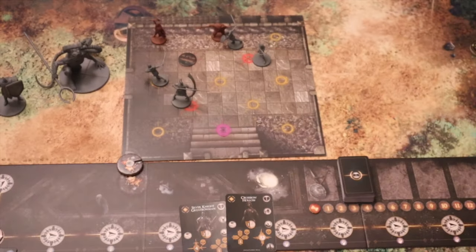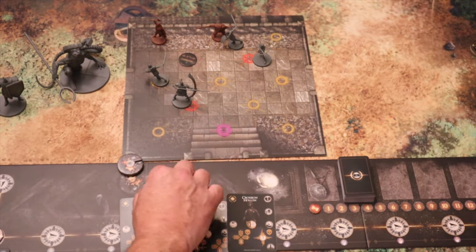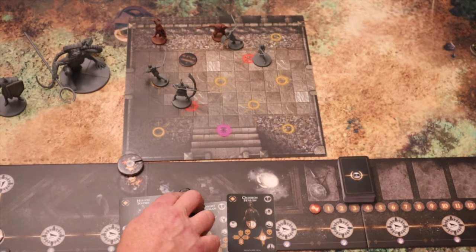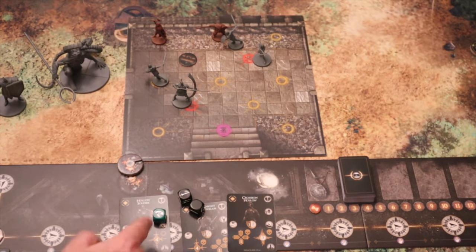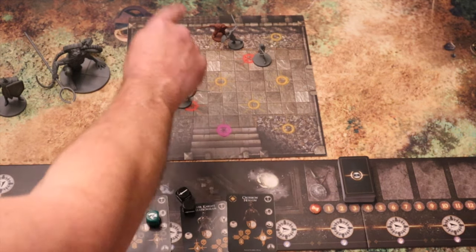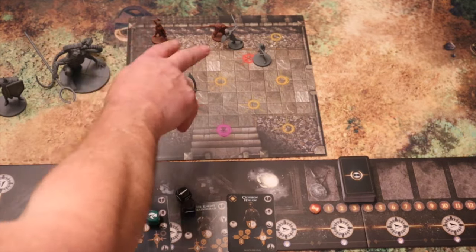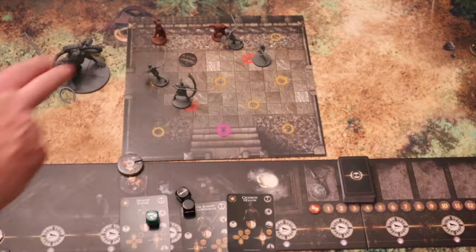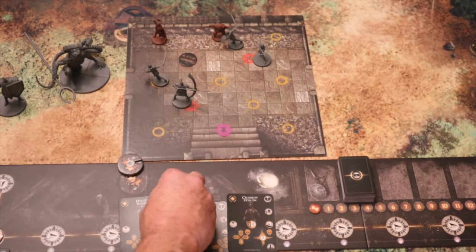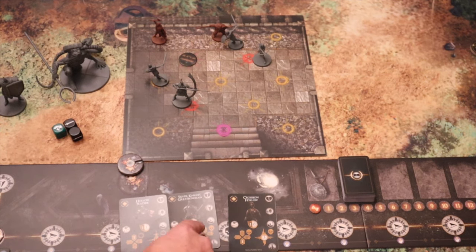They're attacking me for four, and I'm going to try to mitigate it by rolling two black dice and a dodge die. If I roll a successful dodge symbol I can dodge and miss that attack completely. Rolling now — and the dodge has happened! I would have only blocked one of that four damage and taken three, but the dodge saves me. I'm happy to stay where I am and attack next turn.